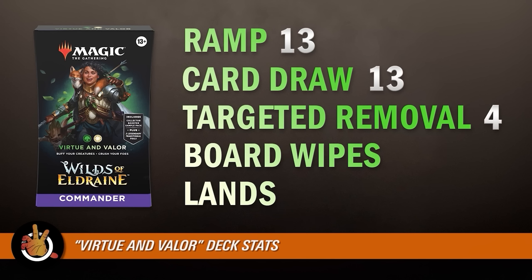There are only four targeted interaction pieces, which is very low — the lowest seen in a very long time for these decks, which have been getting up to 11 lately. That being said, the deck does have three board wipes, which feels about right — generally two to three is ideal. So the interaction suite is light on targeted removal but reasonable on wipes.